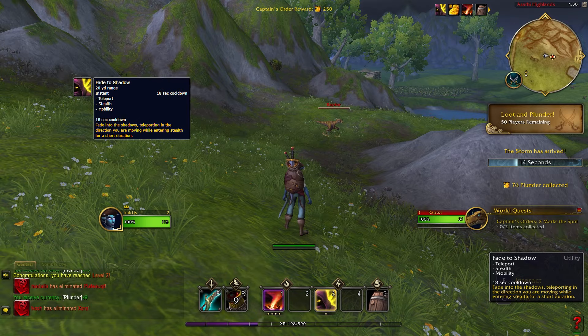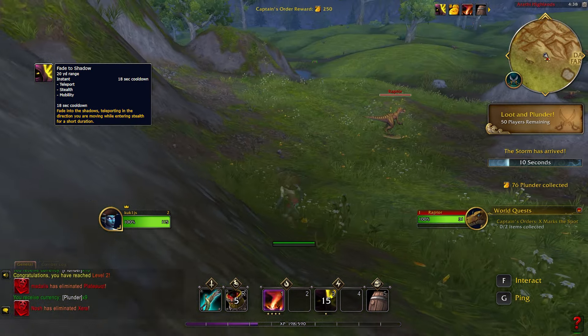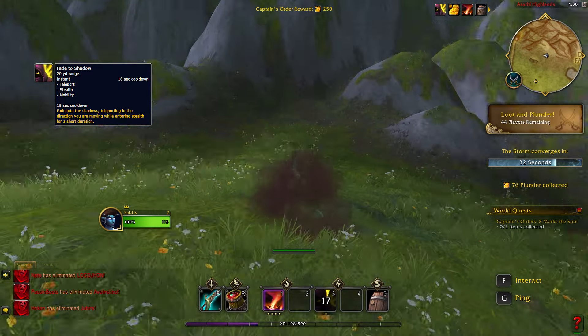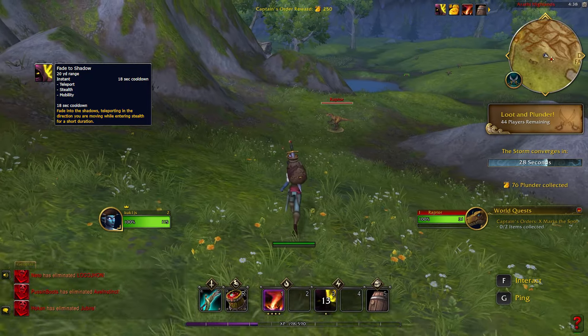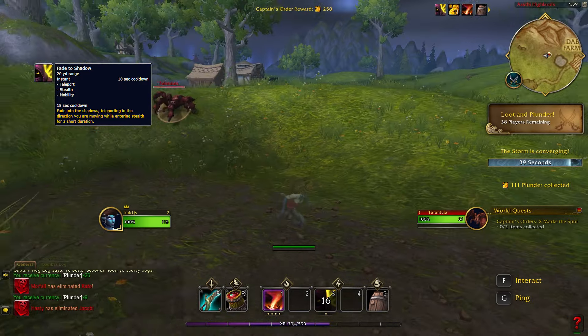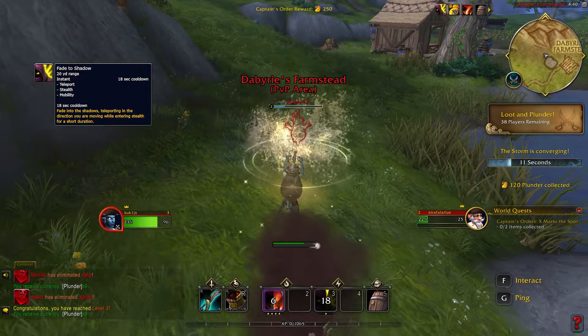Fade to Shadow is a true rogue skill. It teleports you in the direction you are moving and at the same time enters you into stealth, so your enemies won't see you for a short time. You will also leave combat if you are fighting any mobs. It's a great tool to escape or trick your enemies as you can change direction while in stealth.